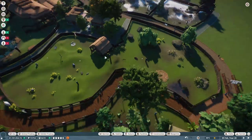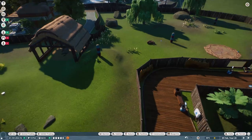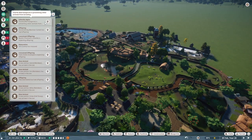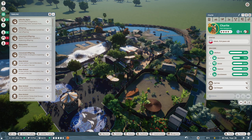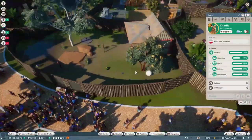Since I moved the llamas, I expanded the bison habitat. I connected it to the llamas' old habitat, so now the bison have a lot of room. Look at how nice our zoo is looking. He is old — we need to get rid of him.